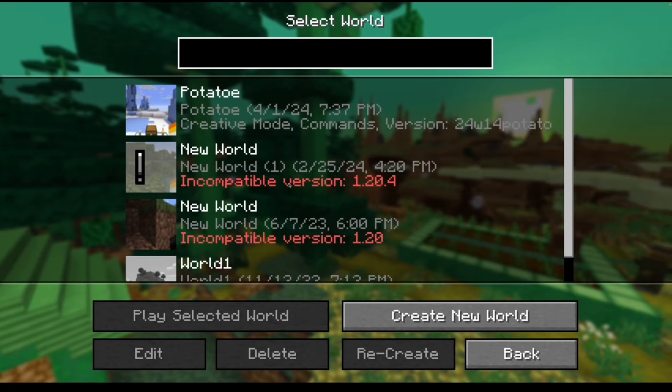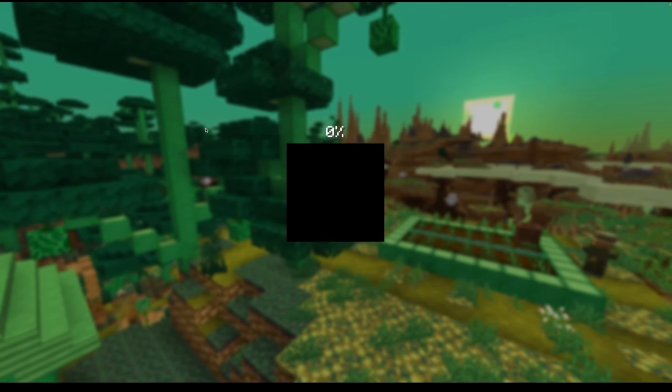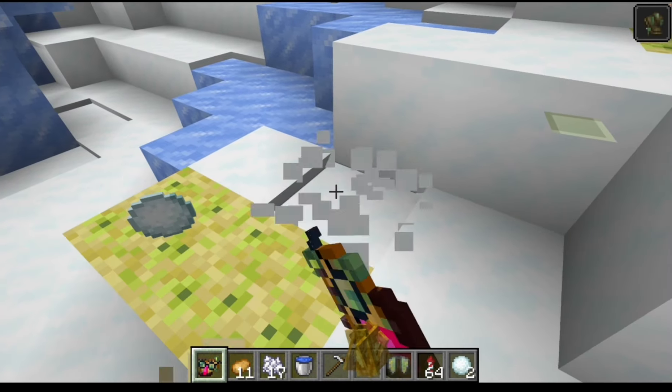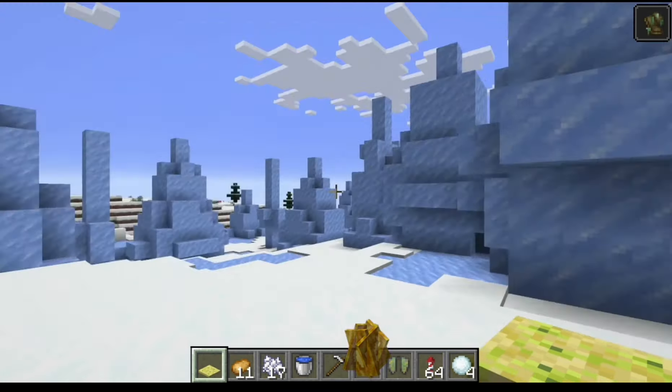After that, I tried to host a server with my friends so we could check out what's in the update together, but the server wouldn't work, which made me very, very sad. So I just went back to regular single player and discovered things in my own world. What happened to the ground? It looks all mushy.